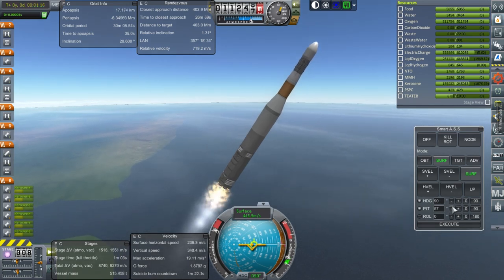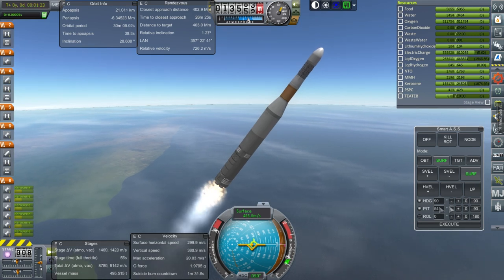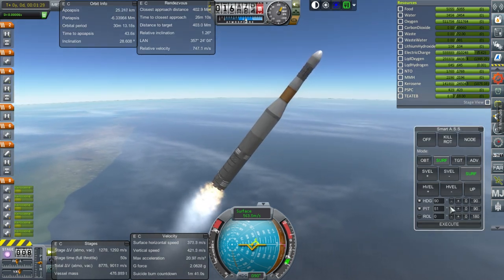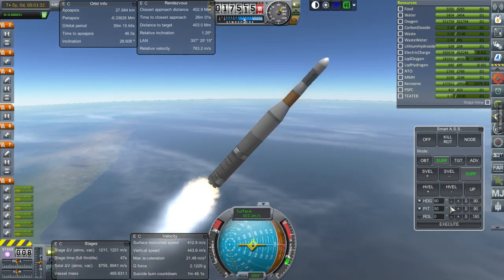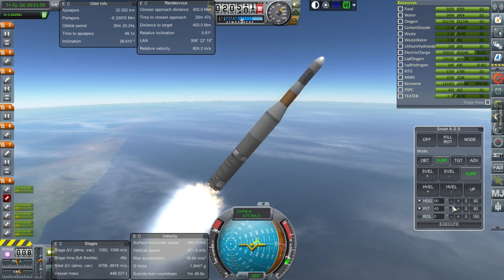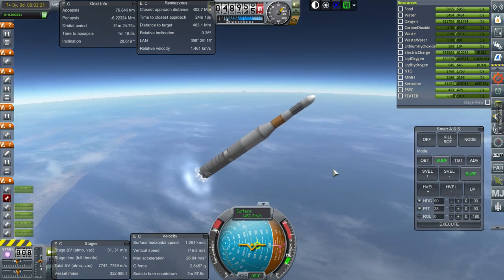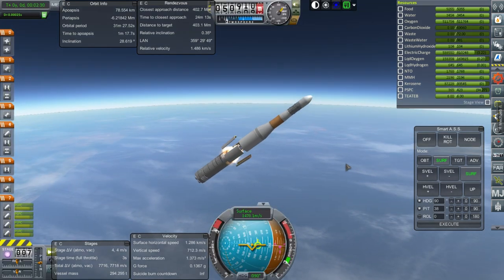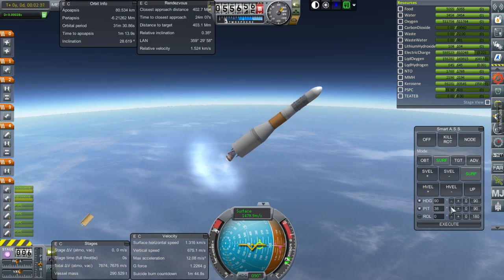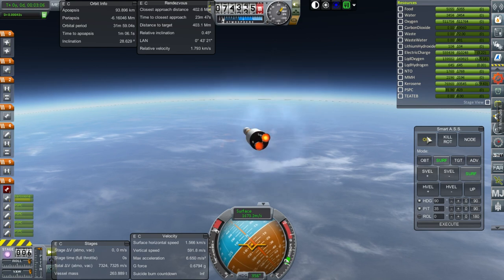I need to add floats and parachutes for the Niko first stages — no reason why not to make them recoverable. We should try out whether they can keep the engines safe and not wet. We've lost an engine, but I'd rather lose one on this stage than on the latter stages. Five seconds till end of first stage — separation — and ignition. Two NK-15Vs have ignited. Oh, we've lost one engine.